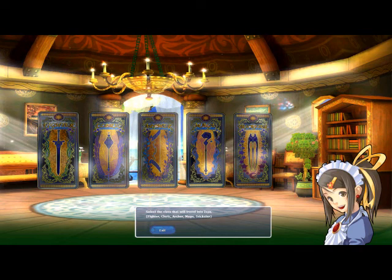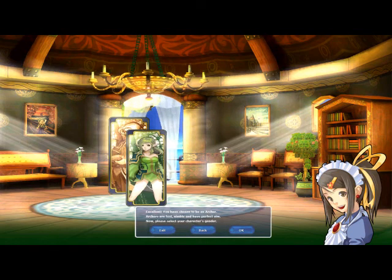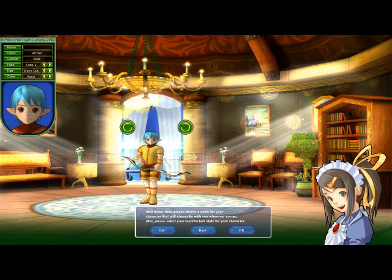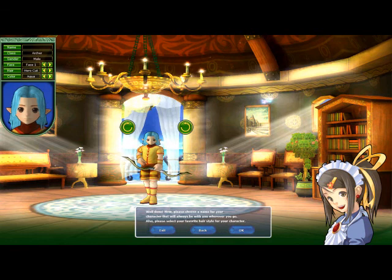Once you choose any of these characters, you may choose between male or female. You may choose your name, your class, and your gender. You only have one choice of face, 3 different choices of haircut, and 3 different choices of hair color.